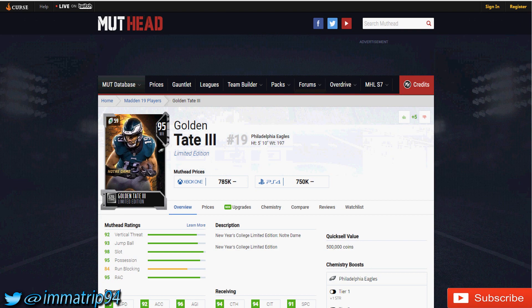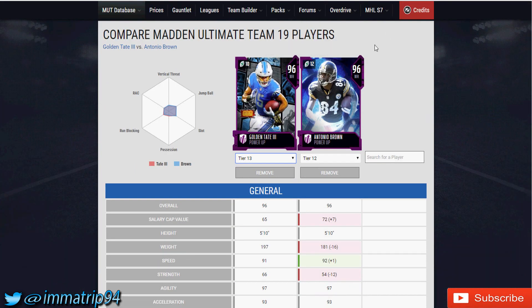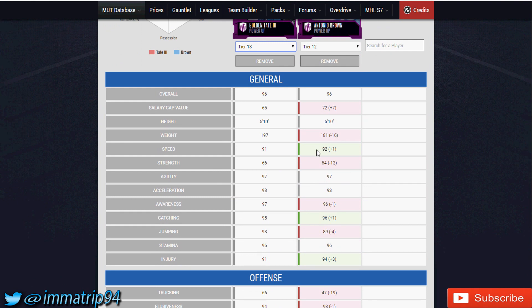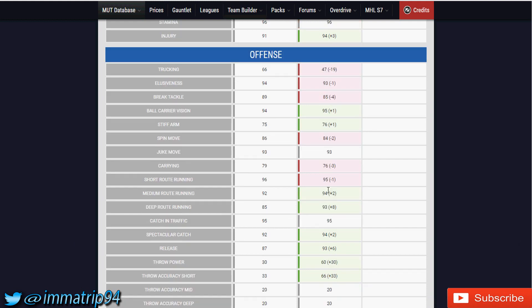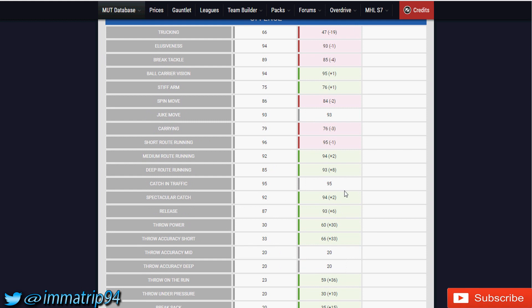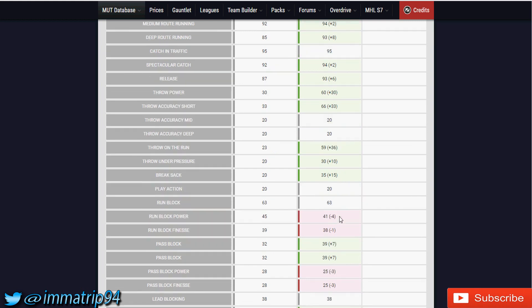He has 93 elusiveness, 93 ball carrier vision, 85 spin move, 92 juke, and 88 break tackle — like a running back in the wide receiver position. I'm comparing him to Antonio Brown, who is also really good with the ball in his hands. Speed is a plus one in AB's favor; strength goes to Golden Tate; agility and acceleration are a tie; awareness goes to Golden Tate; catching goes to AB; jumping goes to Golden Tate. In the run-after-catch stats, elusiveness, break tackle, and trucking go to Golden Tate. Ball carrier vision and stiff arm go to AB by one; spin goes to Tate; juke is the same. Short route running goes to Tate, but deep route running goes to AB. Catching in traffic is a tie.